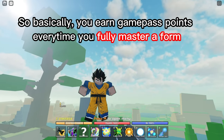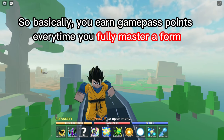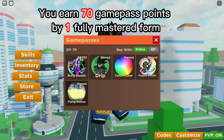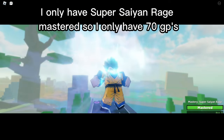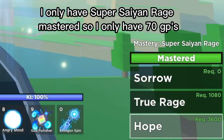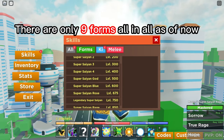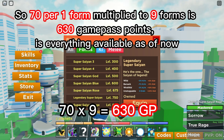So basically, you earn game pass points every time you fully master a form — you earn 70 game pass points per fully mastered form. I only have Super Saiyan on Rage mastered, so I only have 70 GPS. There are only nine forms in all as of now.